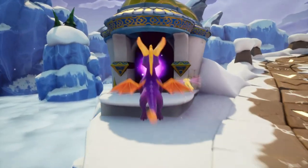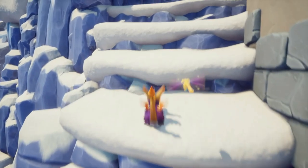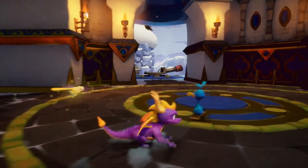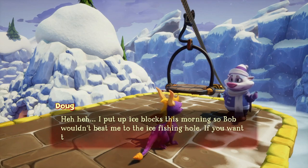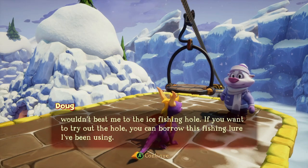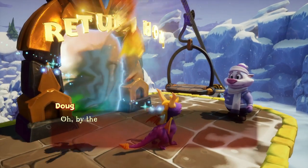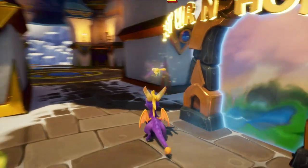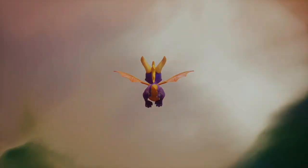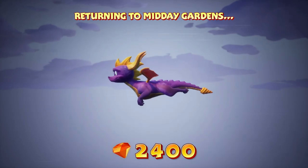The next skill points are in Chanted Towers, Spooky Swamp, and Frozen Altars — so most of them are in the second half of the game. We can go talk to Doug — he put up ice blocks this morning so Bob wouldn't beat him to the ice fishing hole. He offers a fishing lure — using a checkbook as a fishing lure, apparently. He also says to feel free to use their gondola. Why are polar bears in mountains? And thanks to Moneybags taking gems, we got literally no gems here — luckily with the speedway we can get a nice fat 400 gems for free.